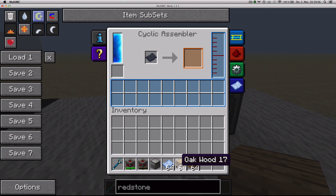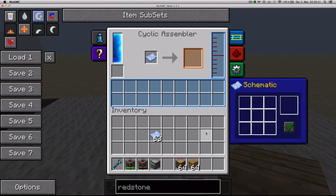And once you get it, you can put it right here. Then you can set this machine to a certain recipe. So, for example, if we put a piece of wood here, it's going to show us the output, and it's going to show us this icon that we can click.